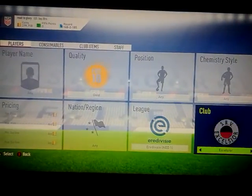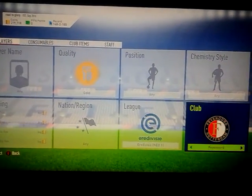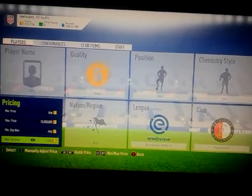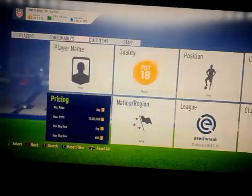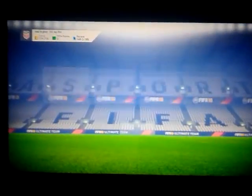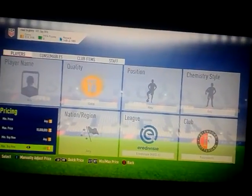The first game is between Ajax and Feyenoord. I'm very confident this will get in - it's a very big derby in the Dutch league. I'm not sure how much they're going for, about 650 coins hopefully. That's quite cheap. I'm going to go hard on this one for the fact that it's very likely to get in.